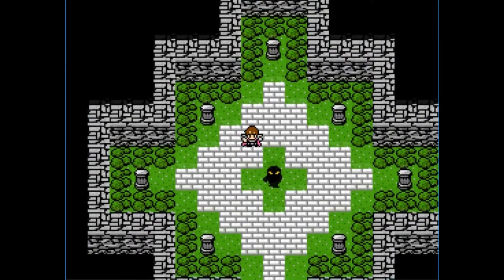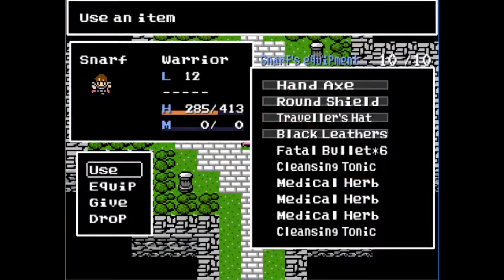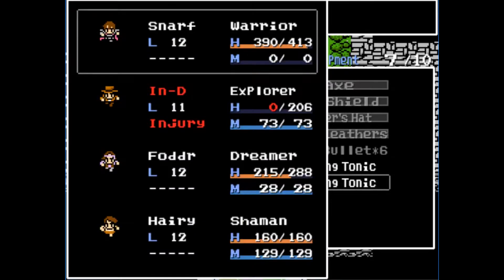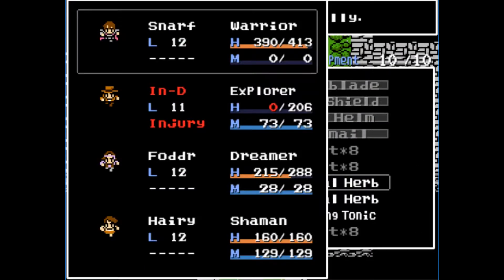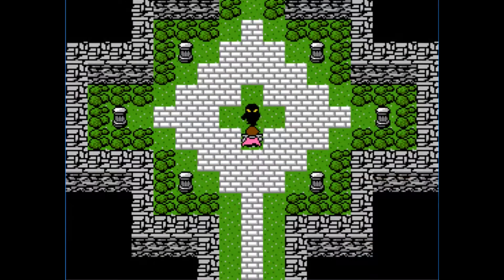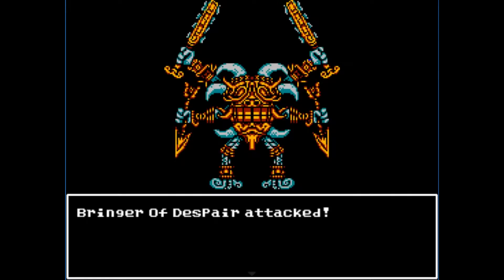Hey, it's the boss! Maybe we want to use some healing items. Use, use, use, use — on Fodder. You don't want to use them all, you might need them in the fight. We have a healing spell now.